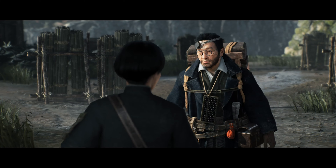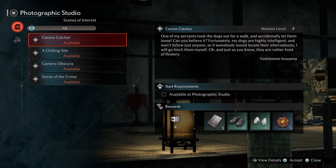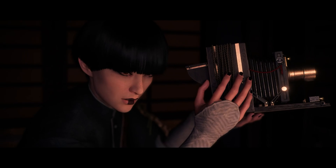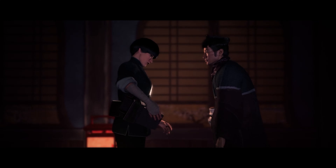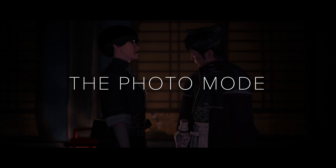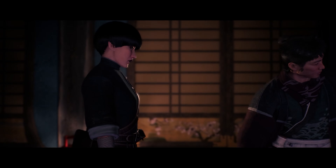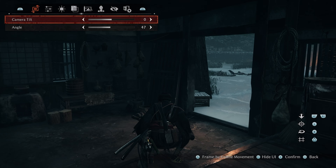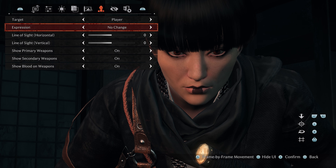After acquiring a prototype camera from an eccentric inventor, you can expect to get lots of requests from people to take shots of certain things and places. It's a fun addition, but that's not the only creative camera in Rise of the Ronin. When a studio shows a clear love for photography, as Team Ninja surely does, it should come as no surprise to see an impressive photo mode.